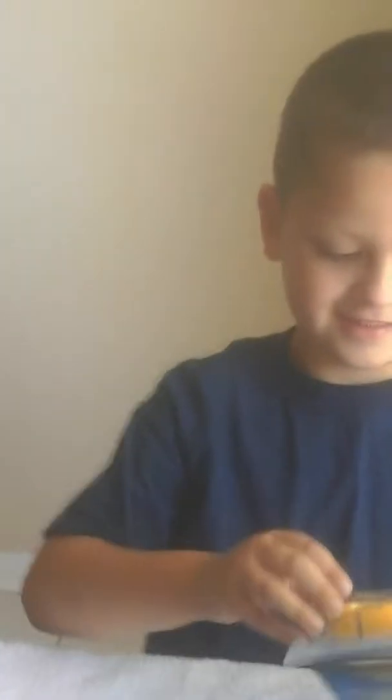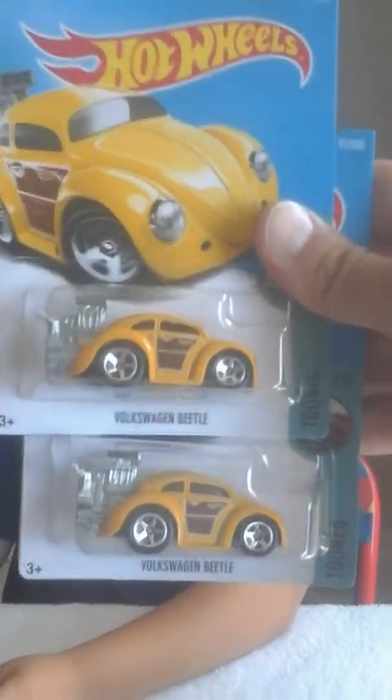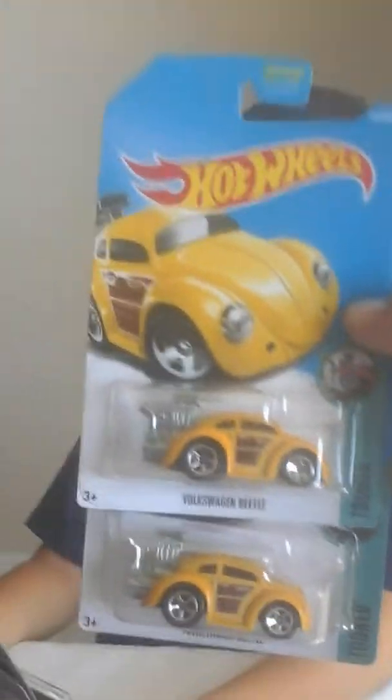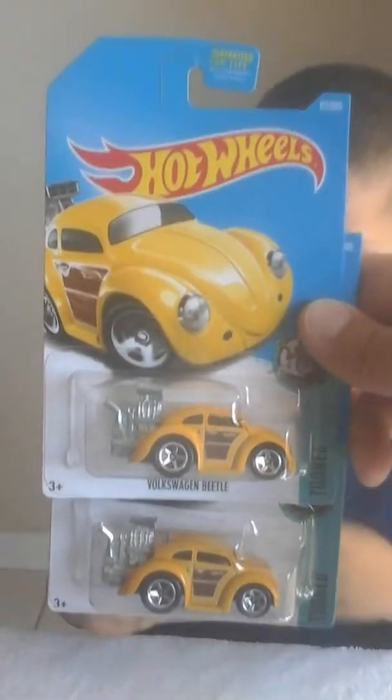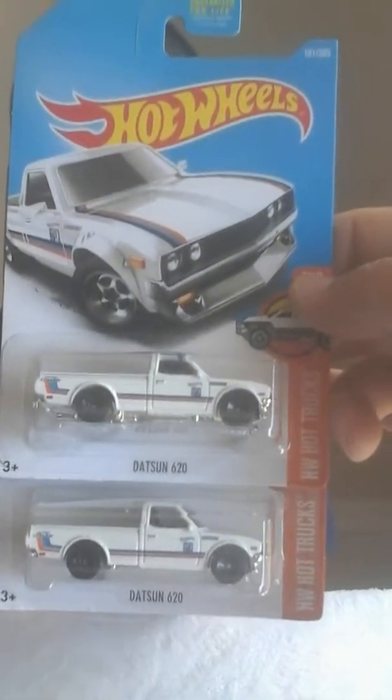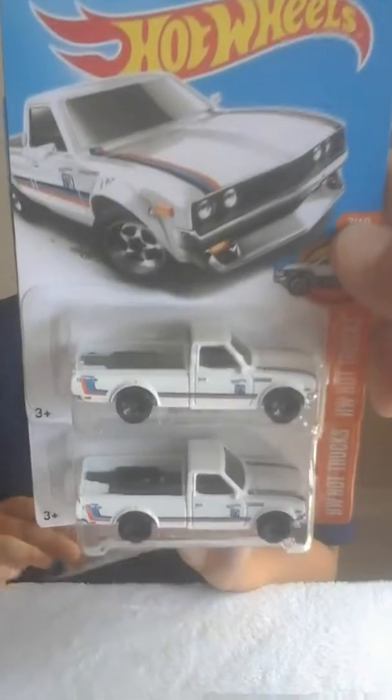What else you got over there? I got a beetle. How many beetles? Let's get both of them — show them both. Yeah, we got those two beetles. These are the Volkswagen Beetles, metal engines — the tuned ones. Came out not too long ago. Volkswagen Beetle in yellow. Datsun trucks! Oh, we got two Datsun trucks — the Datsun 620s. Hot Wheels trucks. Dope.